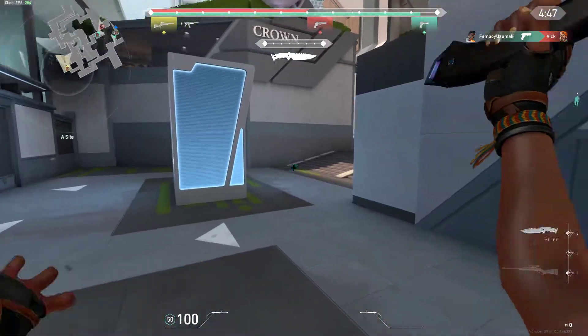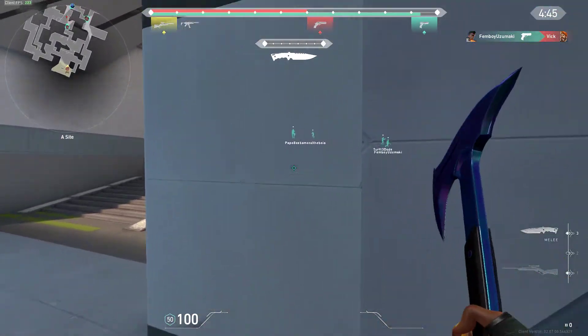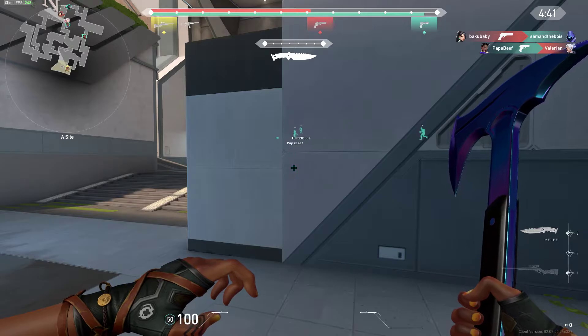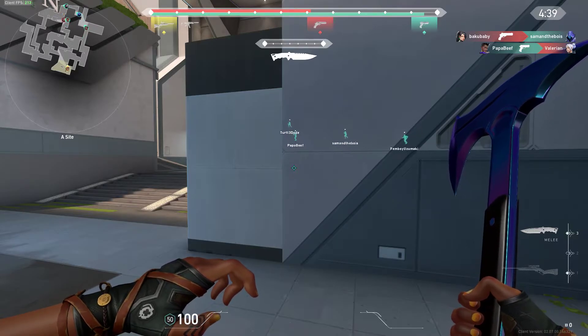Or you could do a simpler way — when you go in and you hear everything starting, all you have to do is just click with your mouse once. Like when you start hearing footsteps of Yoru or something, you hear that you're in. All you have to do is just click, and then you're already in — that's how to fix that glitch.